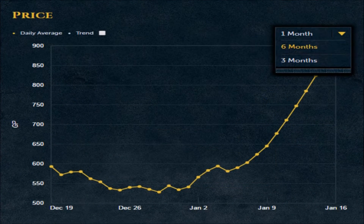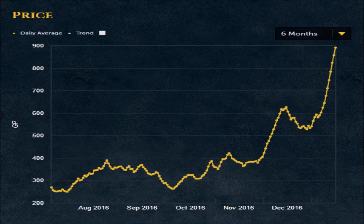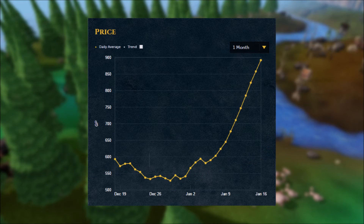Going back to the Grand Exchange chart for the Grenwall Spikes, we'll notice a market increase of 50% in the last month alone, leading me to believe that Grenwall Spikes might have even been selling for more than market, which is currently set at 892 GP apiece — more than 600 GP each than they were about 5 months ago.